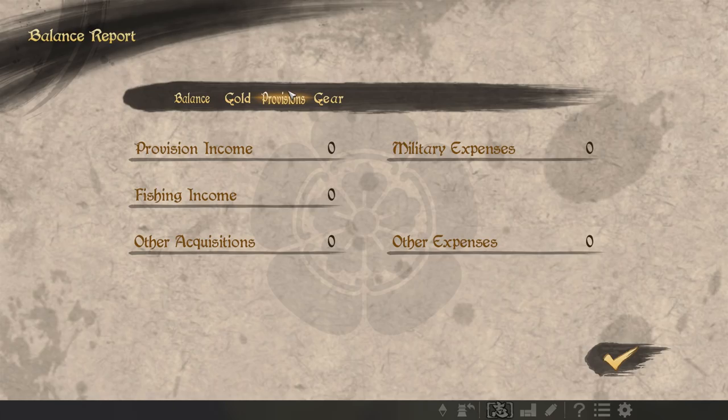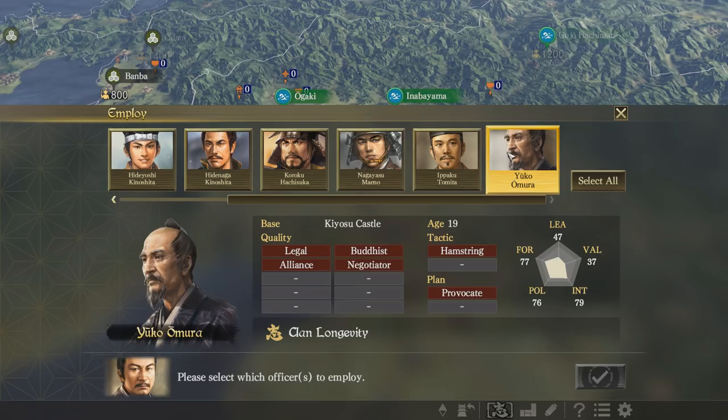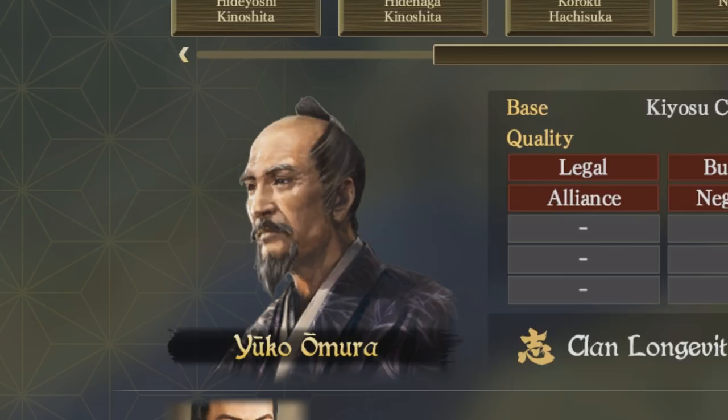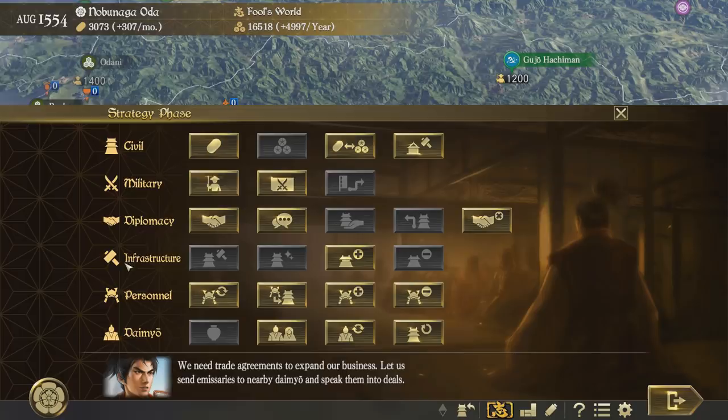A ronin wants to join. Okay, this looks like the oldest 19 year old I have ever met, but I'm gonna hire him. So this is the map of Japan and these are all the various different clans. I am currently located down here and I don't really have a whole lot of territory, so why don't we go and set about declaring war.